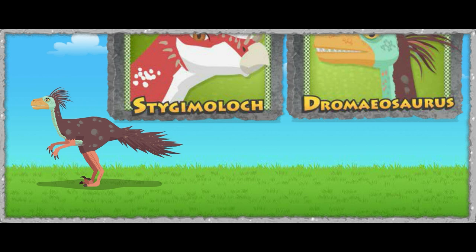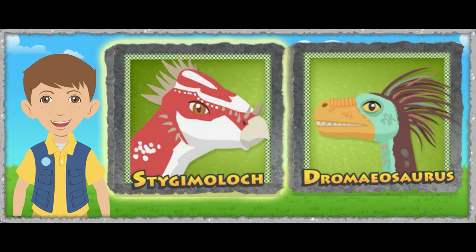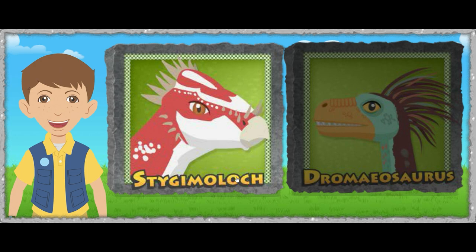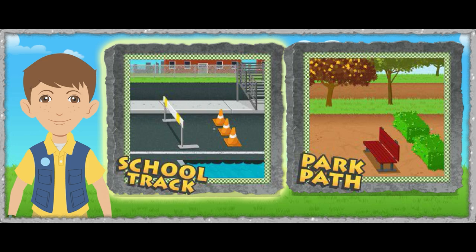First, you need to pick your dinosaur. Click on the Stygmoloch or the Dromaeosaurus. Now you can pick your course.